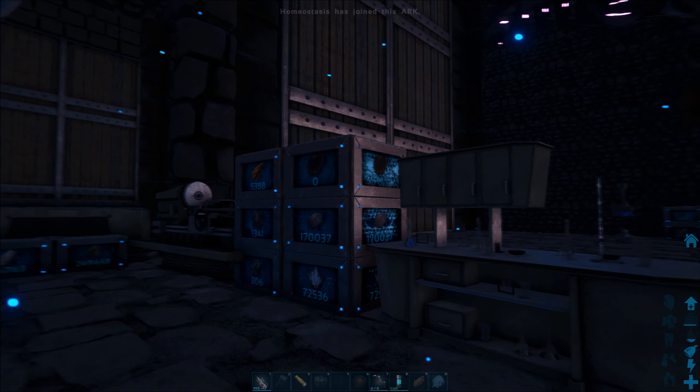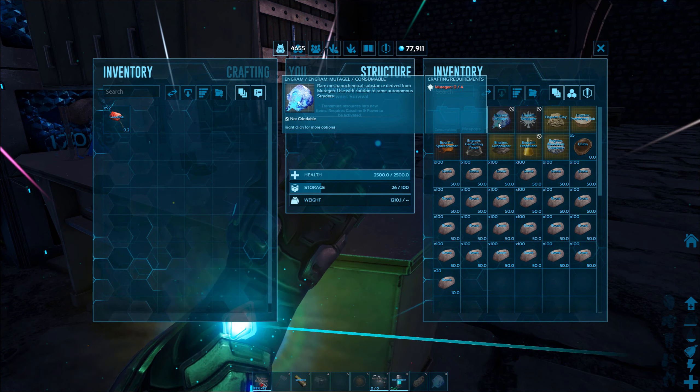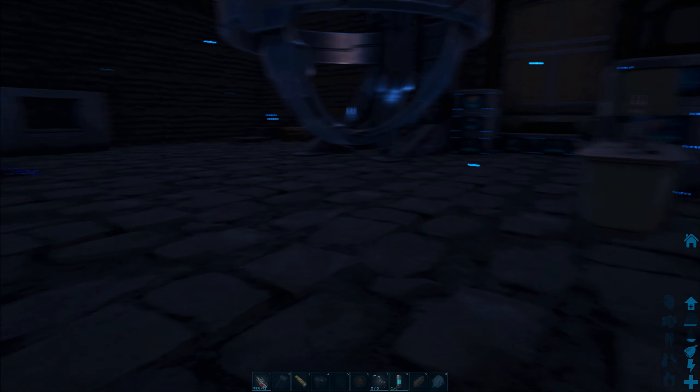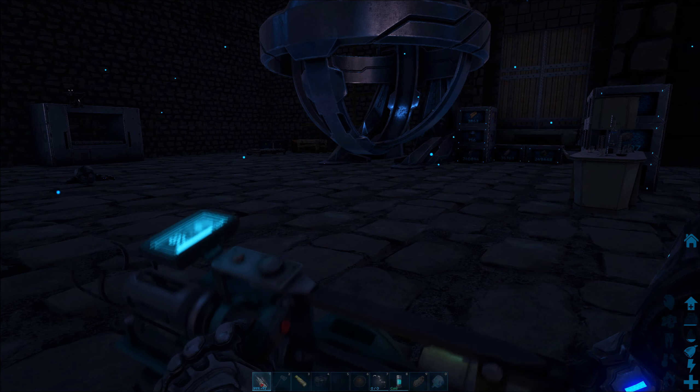You also need mutagel to tame the tech wyvern, tech worm, or void worm, whatever it's called. As you can see, you need your chem bench to create mutagen from mutagel. It's also used to fight the boss, so you're going to need quite a bit of mutagen.